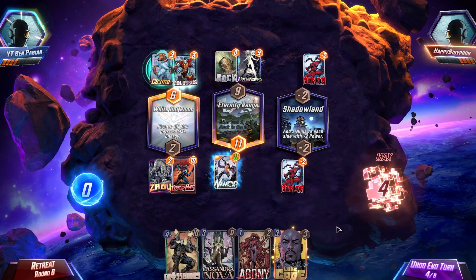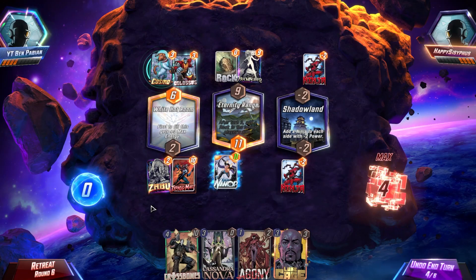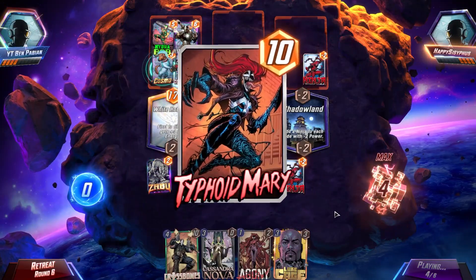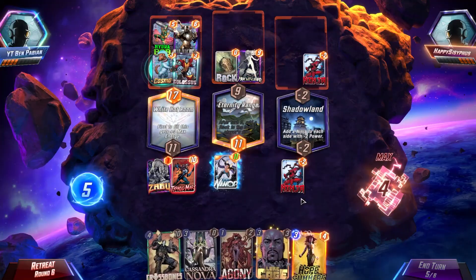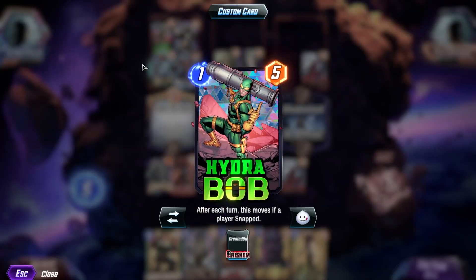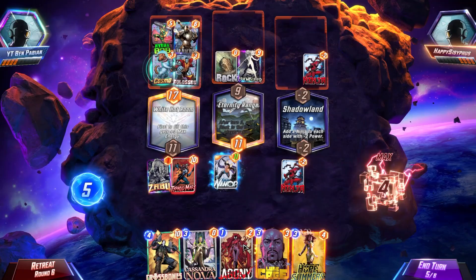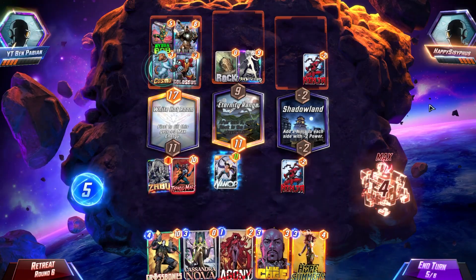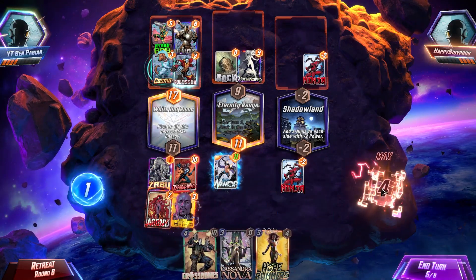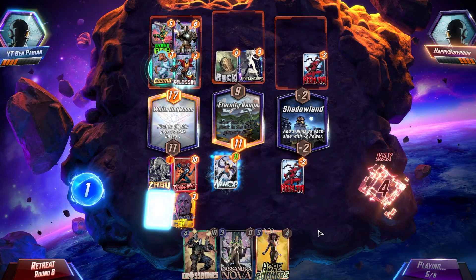Let's go Typhoid Mary — we'll try and win that lane. I'm actually so bummed out about the Zabu change. I thought that was a fantastic play. Zabu reduces every four-cost card by one. Hydro Bob is not going to move, so he's stuck at 17 power on the left-hand side. To beat that, let's go Agony into Hope, Agony into Luke Cage — one, two, three, four, five, six — puts us at even on the white room. We'll do that and then go Hope into Cassandra Nova to win the game.